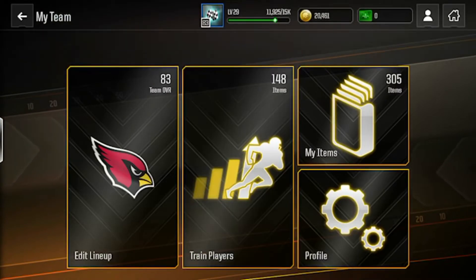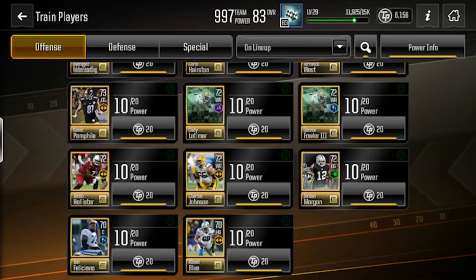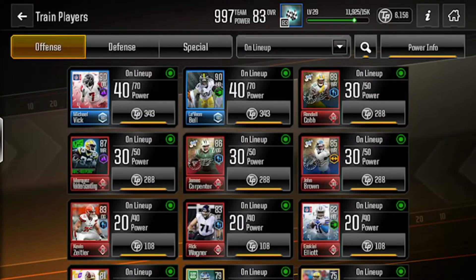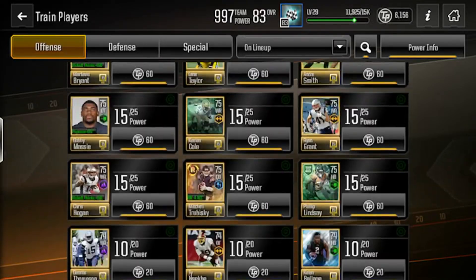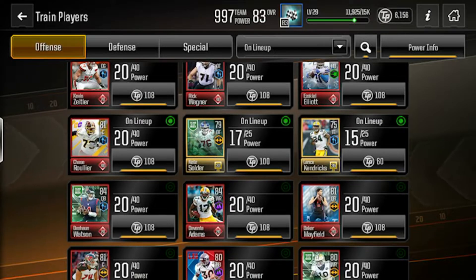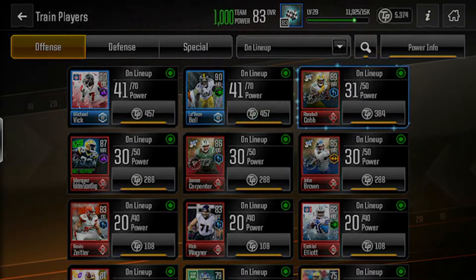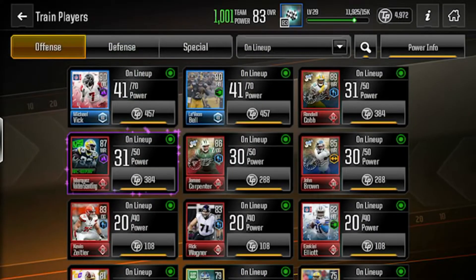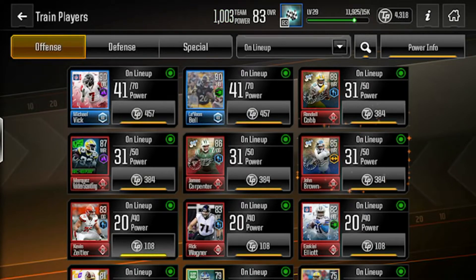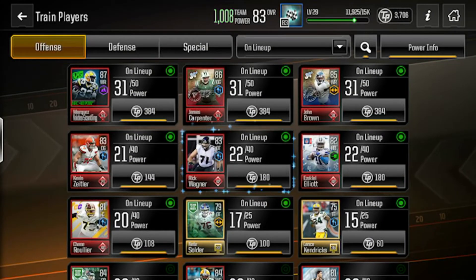For overdrive, we're going to go into My Team and boost our training points. We're going to try to max out the players on our team for the least amount of money. It's called team power — I wasn't following the season so I'm not very familiar with it — but if you get your team power up, you're more likely to get an overall boost when you overdrive, making it easier to win. We're just going to max out some of these guys and spend all our training points.